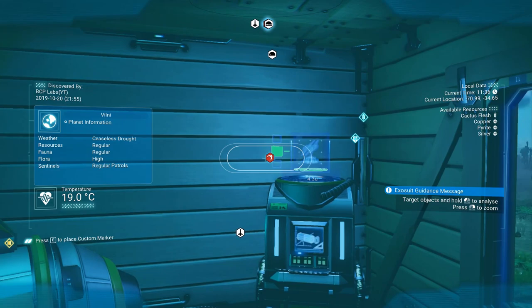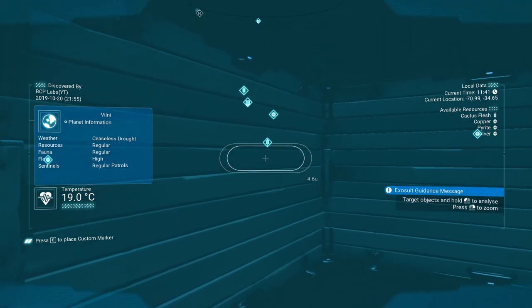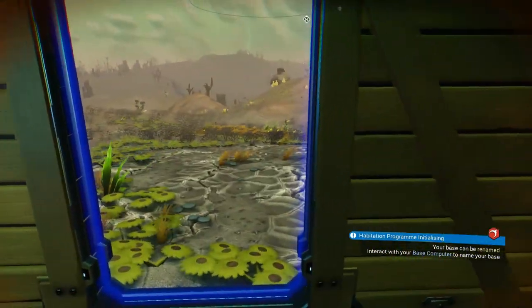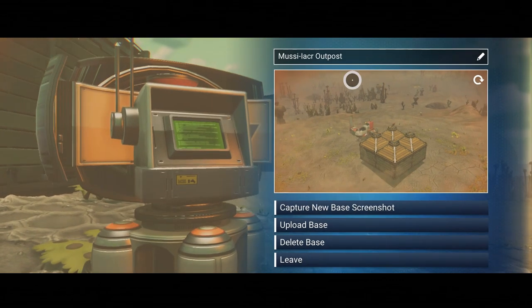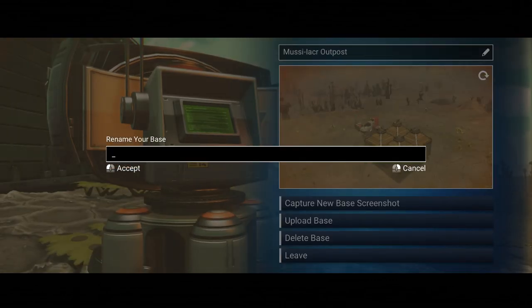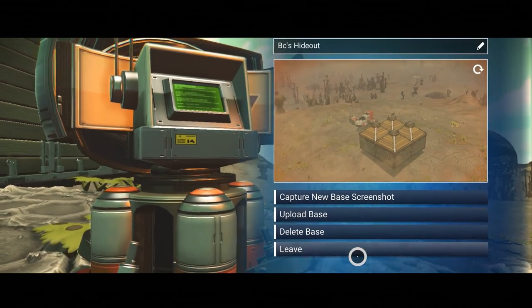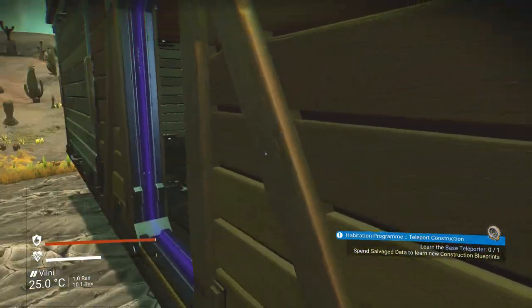Nice — they're color-coded, so I'll be able to see them better. I think that's where I'm supposed to go next. I might check out that abandoned building, but that could be dangerous. It wants me to rename my base, so let's do that — step outside in the rain. I think I'll be able to spell my own name. So now it's named. Base teleporter — yes, now I gotta go find another one of these buried technology units.